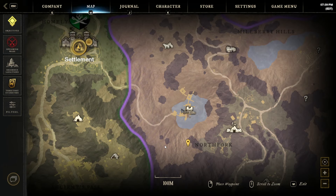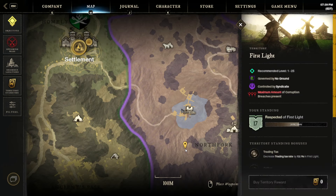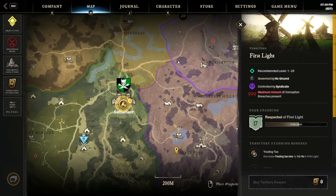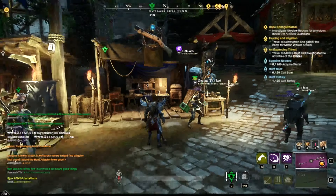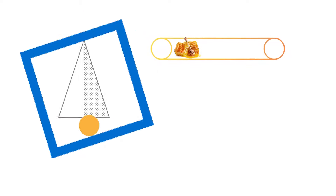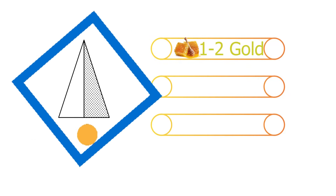Here's what you're going to be on the lookout for: oil, honey, and iron. There is so much honey here, and honey sells for one to two gold a piece because you can get so much experience so fast by cooking with ingredients used with honey. I have a video on this — I'll link it in the description.